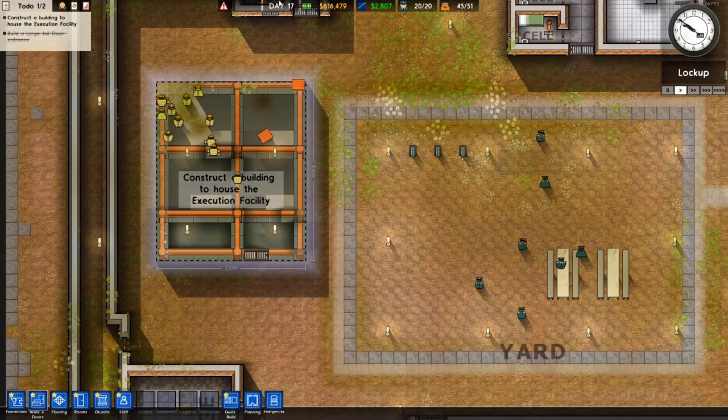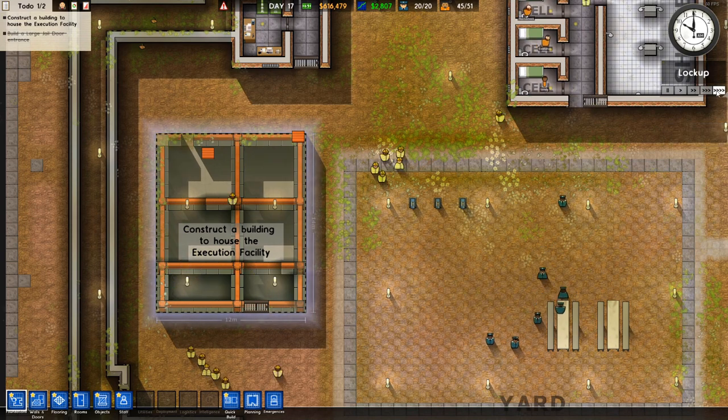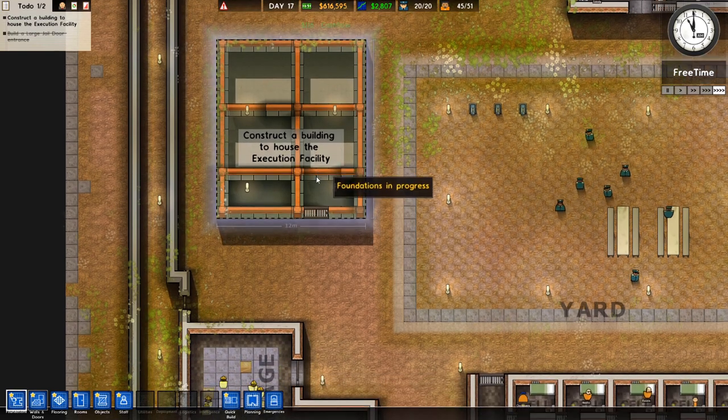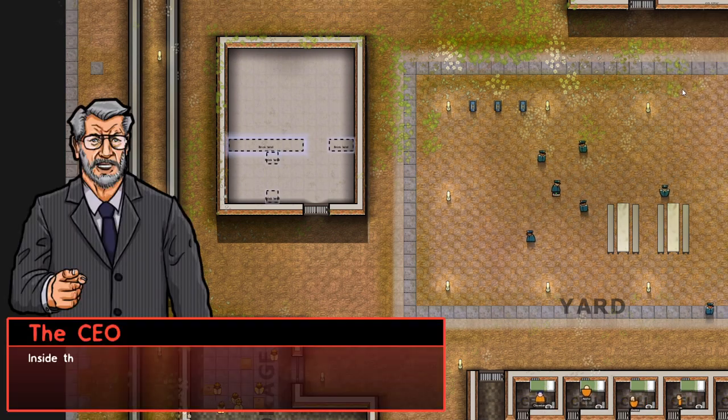While we wait - can't we just speed it up? Where's the speed up button? There we go, we can do this here. That's how we deal with the waiting. Constructed the building to house the execution facility - we did that, it should be done. We did our job.